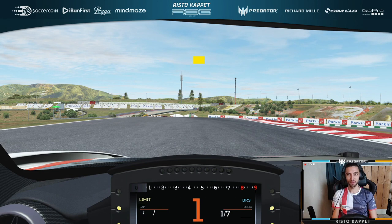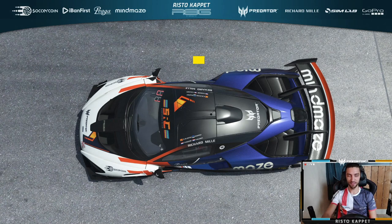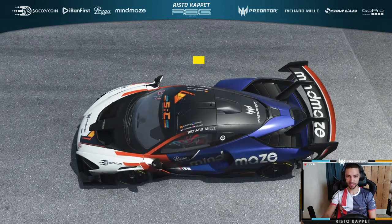Hello everybody, I'm Risto Kapet from Roman Grosan Esports and today I will be showcasing the Portimao track, which will be used in the next Formula 1 event. I will be doing so in my home simulator in Air Factor 2, using the fastest car we have available in our own colors, the McLaren Senna hypercar.